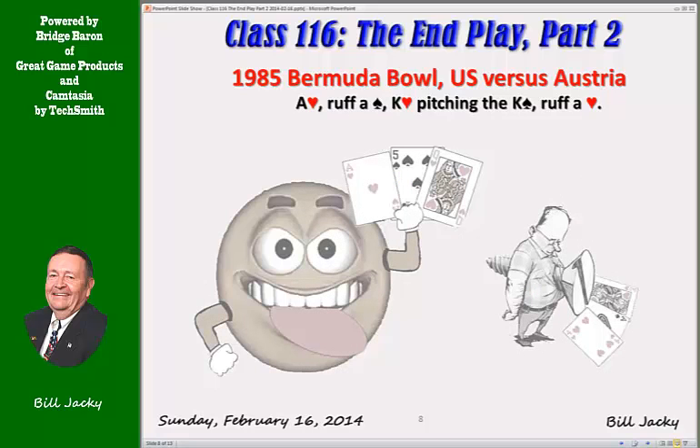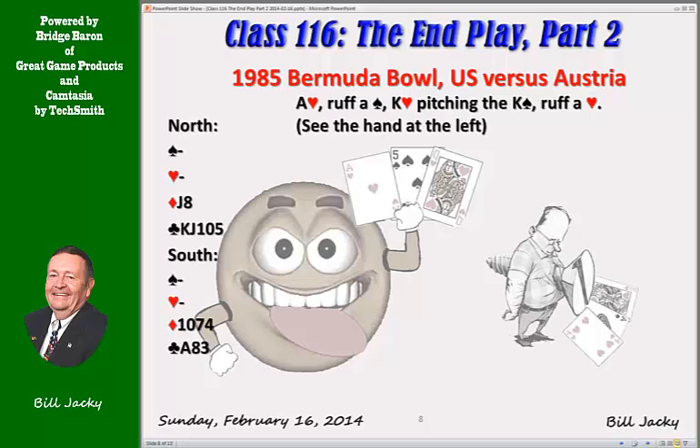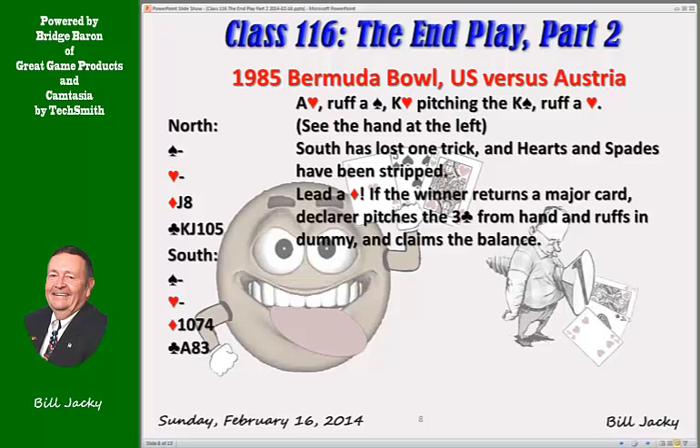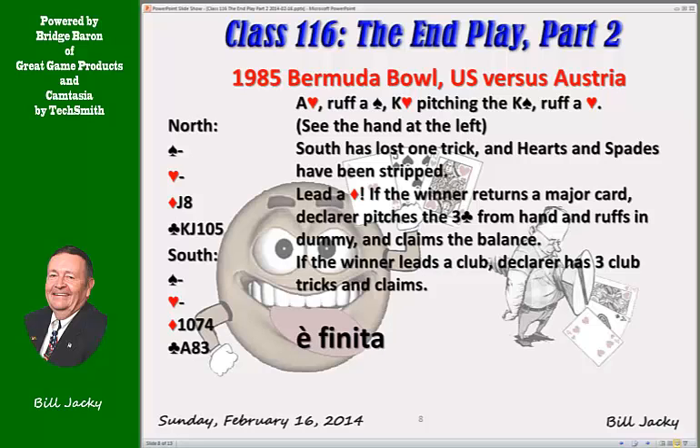Play the ace of hearts, ruff a spade. King of hearts pitching the king of spades, and ruff a heart. At that point you've stripped the hand of the major suits and you've only lost one trick. The high diamond is outstanding. Lead a diamond — the winner has to lead something. If they lead a major suit card, you've got a ruff and slough. If they lead a club, you get a free finesse. It's all over, folks.